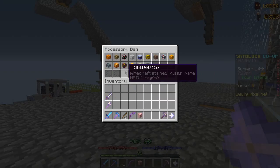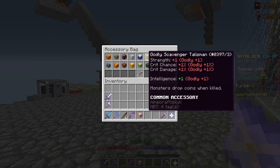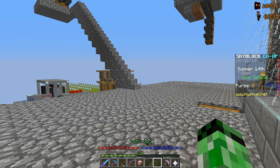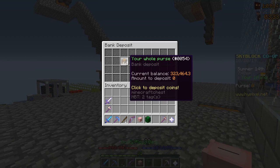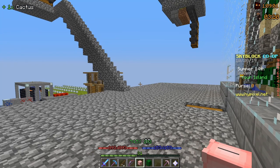I now have a full Talisman bag full of Godly Talismans. It only took about an hour and a half to reforge all these, and it took a really large amount of coins — probably like 400,000. I don't have many coins left anymore; I only have 300,000, compared to almost a million before. It's pretty bad. Anyway, I hope you enjoyed this video — remember to like and subscribe, and I hope to see you in the next Minecraft video. Bye everyone!